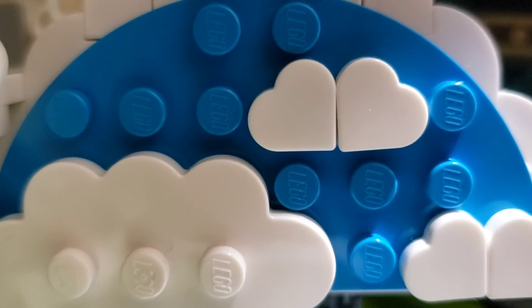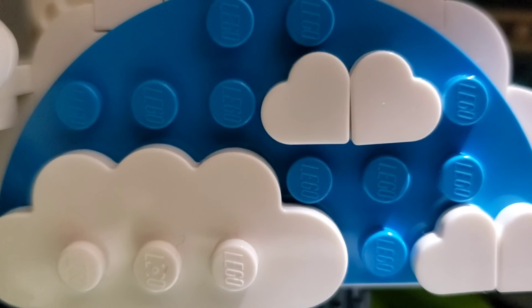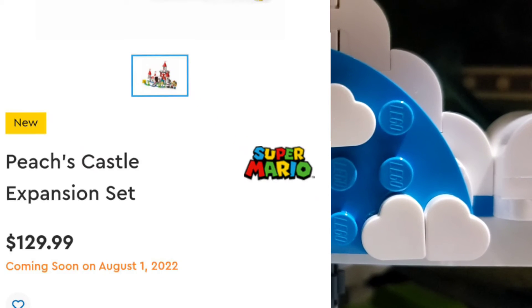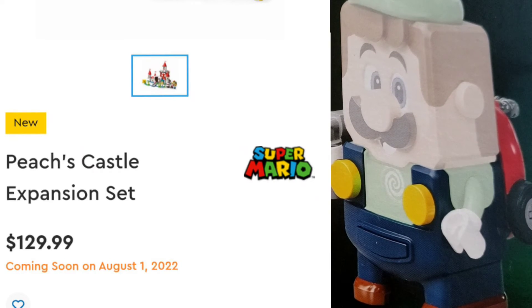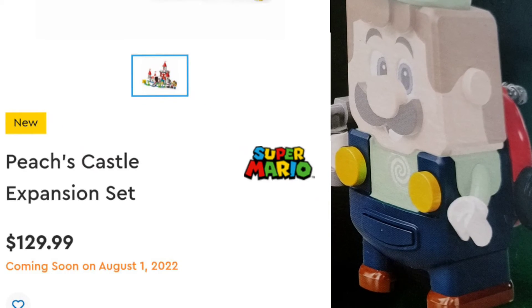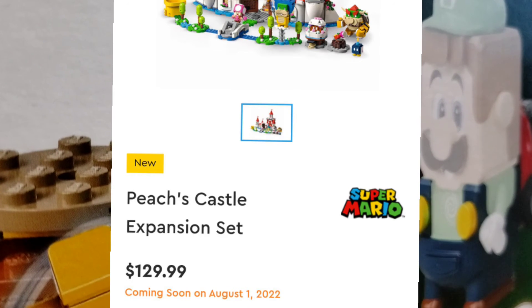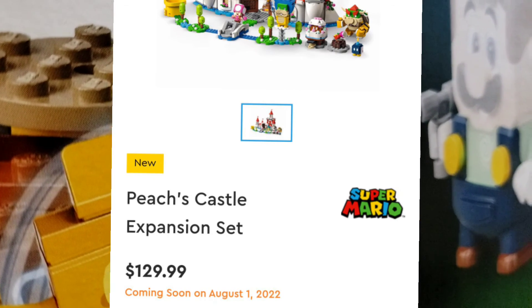Next we have another set with Maggie Koopa — the last set we had with her was Bowser's Airship, which was a pretty cool and big set. But this set is Cat Peach and Frozen Tower. It seems like they're no longer making power-up packs and instead are putting one power-up in a set per wave — so this one is Cat Peach in a frozen tower expansion set, going to be 80 dollars. It's got a Maggie Koopa, a Cat Goomba, a Red Toad, and some cool-looking mechanism for the Cat Peach suit.